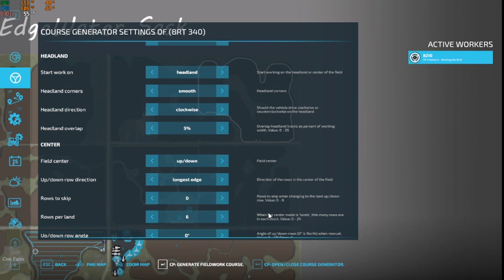We'll let this process through — it takes its sweet time. That's the only downfall of Courseplay, especially on this map with these large fields and odd shapes to them. It definitely gives Courseplay a run for its money. Selling our 8210 will help us out — it'll give us a little bit of extra money.